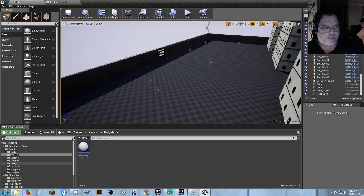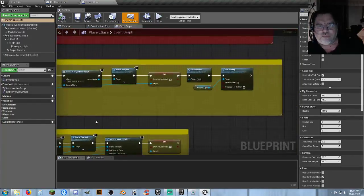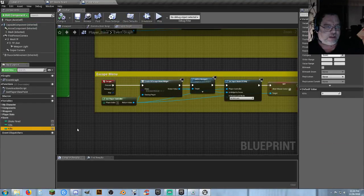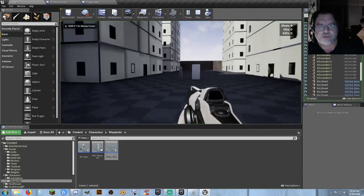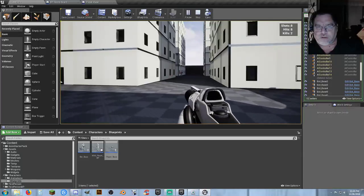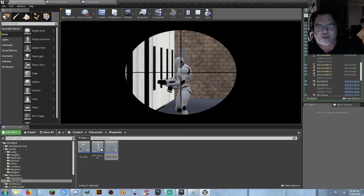So with our scoreboard, it shows our stats right there on the wall. We can put it anywhere. We can accurately track shots fired, number of hits, and kills. Everything matches up — one, two, three, four on both the HUD and the wall scoreboard. We can trigger match end when kills equals 15.